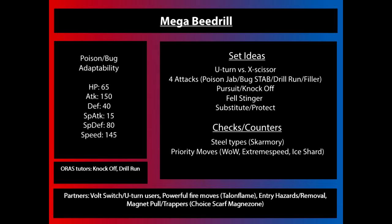With access to moves like U-turn, it's going to be hard to take care of without a few checks and counters. As far as the sets you're going to see, 80% of the sets are going to be U-turn, Protect, maybe Poison Jab, and then a filler move like Drill Run or Knock Off. You will also see some people using X-Scissor just because X-Scissor allows it to get some KOs that it wouldn't otherwise get.